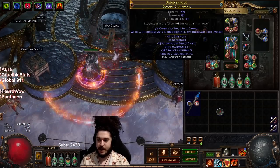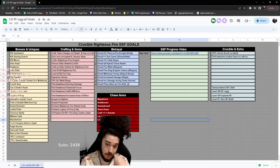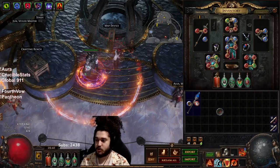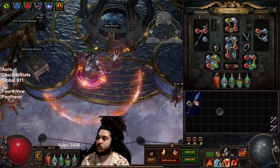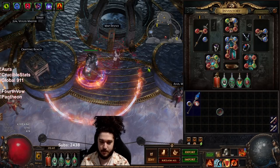We have dropped a natural five-link. To update you guys on where we are, I put up the video from yesterday over here and you can see we have started getting some of our unveils, which is what I use Jun for in the early stages of league progression. Jun is also known as the Betrayal league mechanic. Before I jump into a quick map, I'm going to showcase some of my gear.